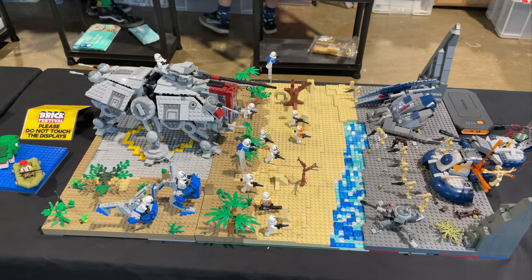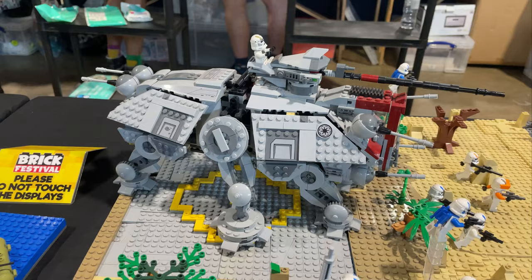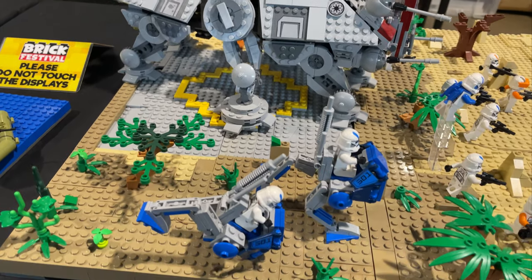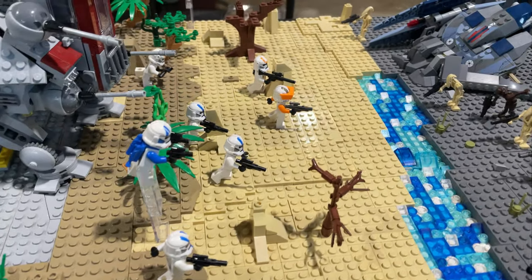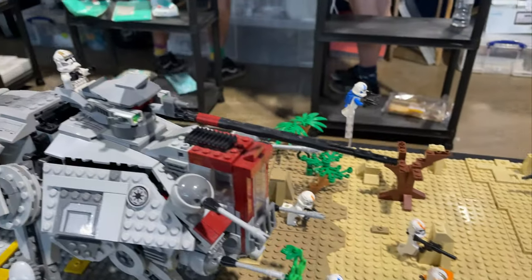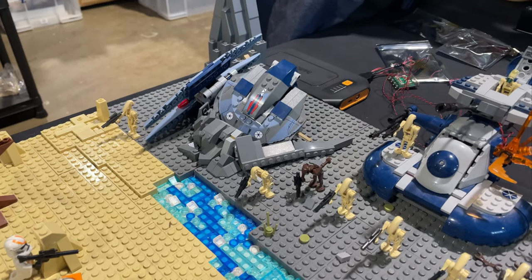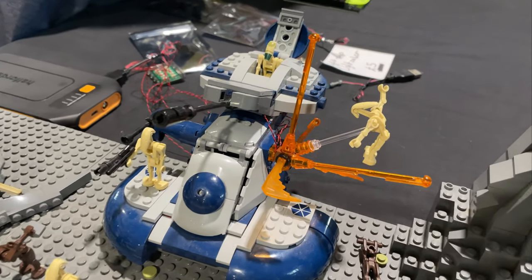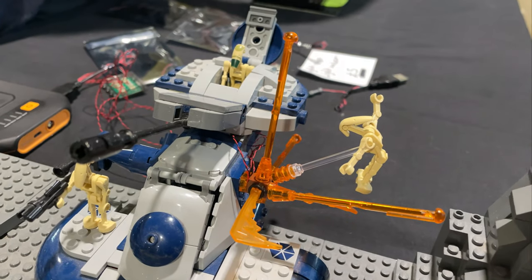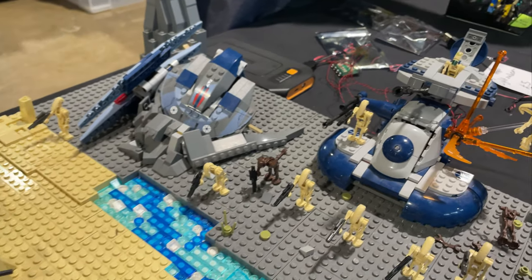These builds are by VBricks on YouTube. No planet information on this one, but we've got an AT-TE on this pad here and some 501st AT-RTs running into battle. We've got Cody there, a gunner up there as well, and then over on this side we've got a crashed vulture droid and then an A80 — and this battle droid being blasted into thin air. That looks really good.